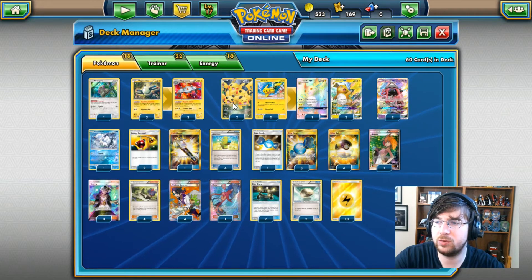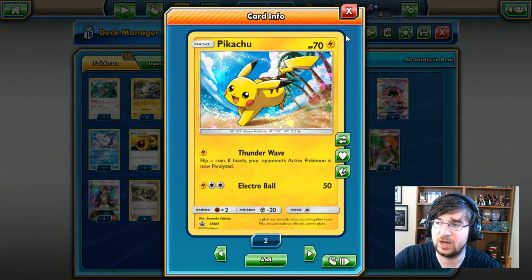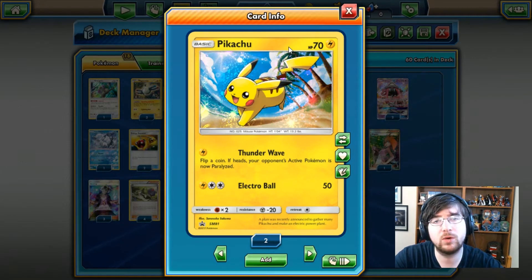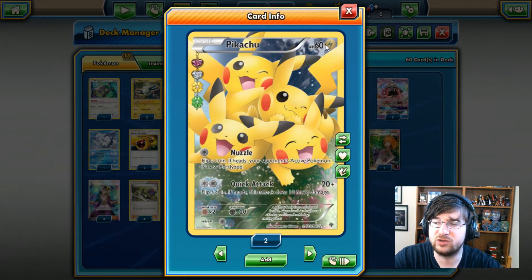In terms of Pikachu, I'm running two Pikachu full art and two Pikachu of the 70 HP version. I want to run all four Pikachu with 70 HP, but because they're promo, they're kind of hard to get. I'm hoping to get two more, but for now this will do just fine.